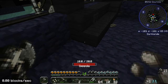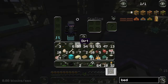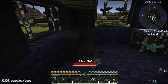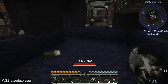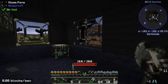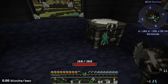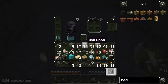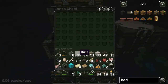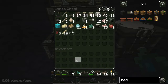Seeds keep following me everywhere. There's a skeleton. Let me just get rid of all this. You can see this is all dark wood - dark lands oak wood planks. And this is dark stone cobblestone, so this is all Abyssal Craft stuff. Need to get that bed. My chests were right here. Just clear everything out so I can make some sense of what's going on.